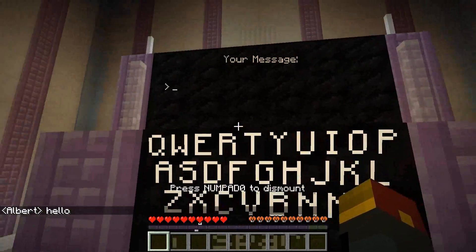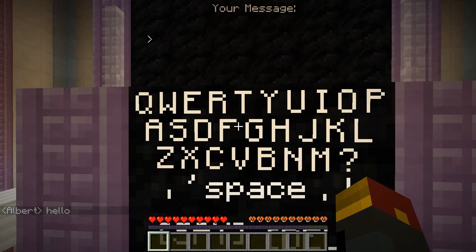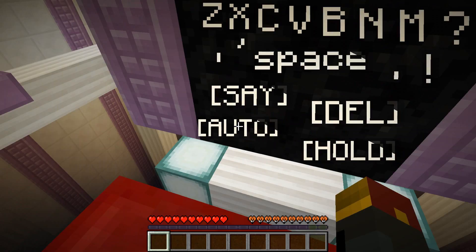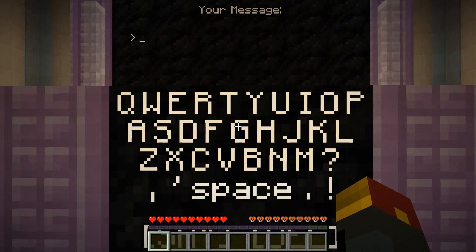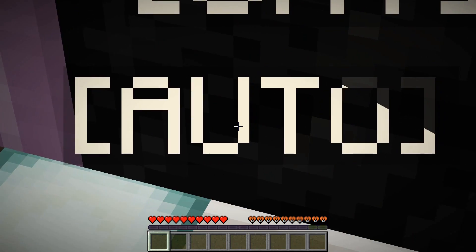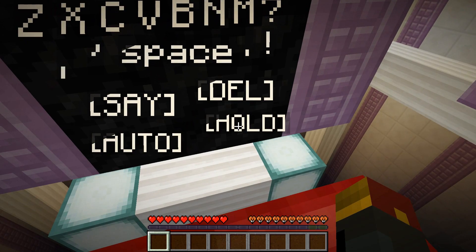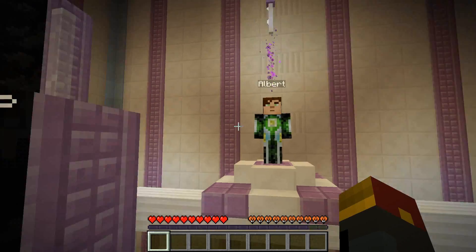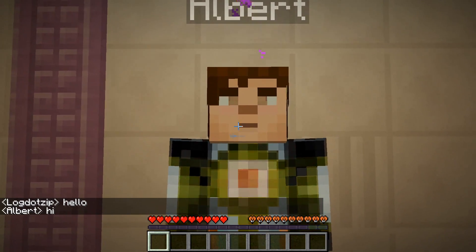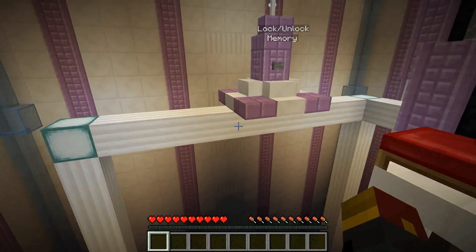I'm going to use keyboard entry - you can do it all. Look, hello - he's talking to us right now. Hello Albert! We've got text input, a full QWERTY keyboard, and four different options down here for automated typing. This is enter, this is backspace. You can press delete and they're all gone. You've got auto - this runs automatic conversation - or you can press hold to carry on the conversation another time.